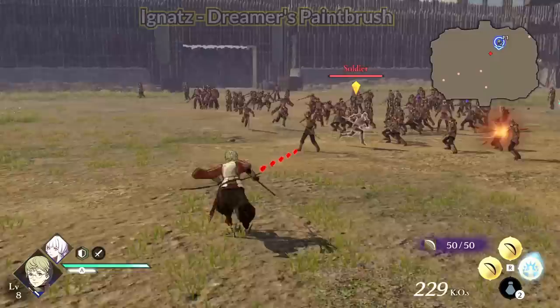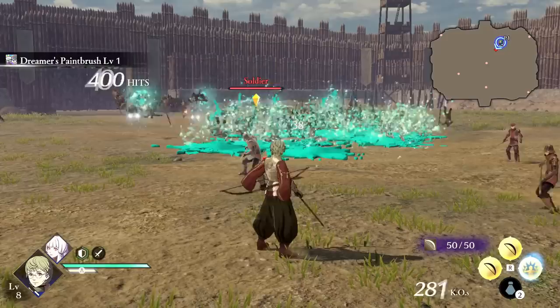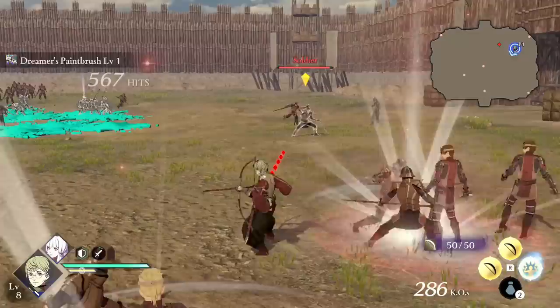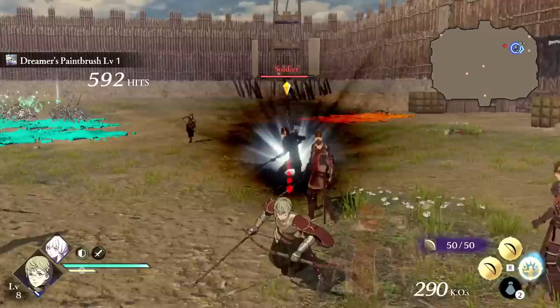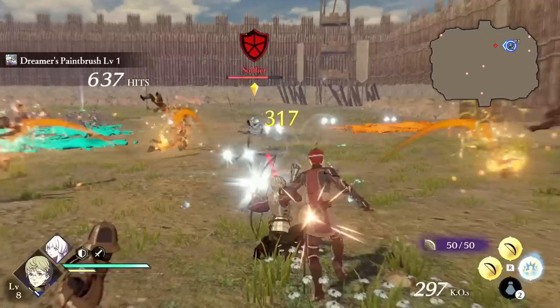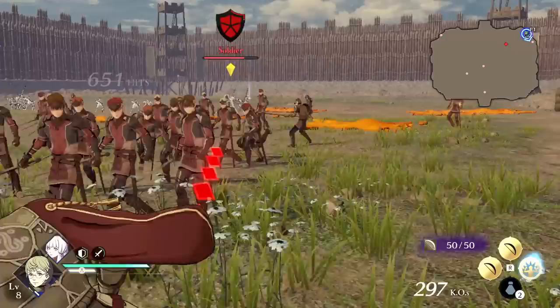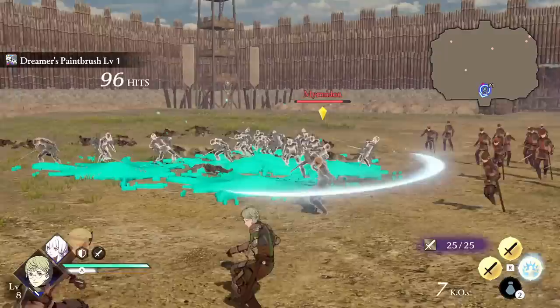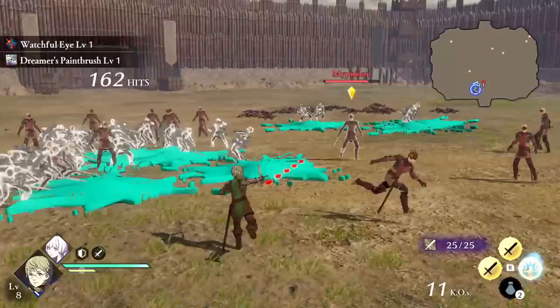Ignatz's Dreamer's Paintbrush is one of those random base skills. When you send enemies flying, Ignatz splatters them with random paint that stays on the ground, and different colored paint deals different elemental damage. Currently I've only seen orange paint deal fire damage, dark blue deals lightning damage, and teal deals ice damage. Unfortunately, if you play as an archer only, the only move that sends enemies flying is the full regular attack chain. If you want to proc this more, try the Mercenary class, which has class actions that knock back enemies naturally. If enemy density is high, Ignatz might be pretty strong.